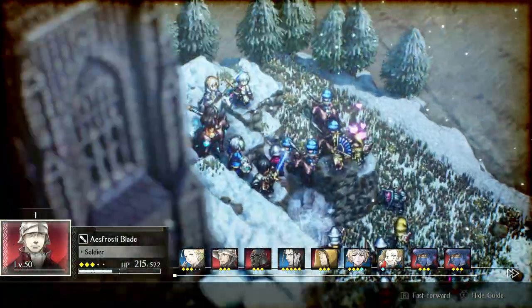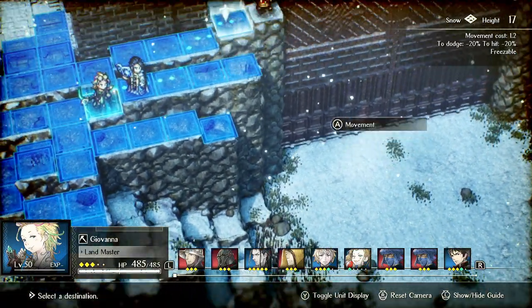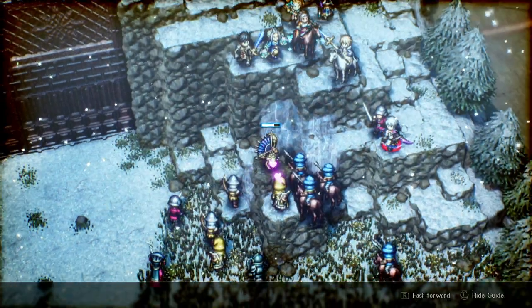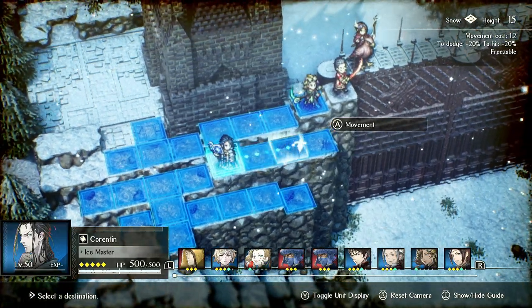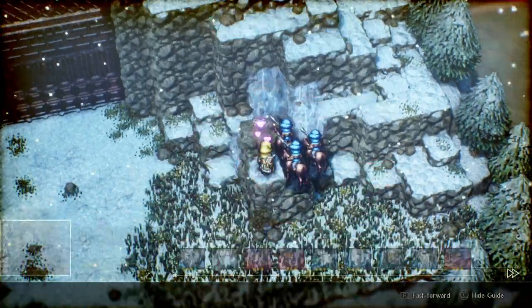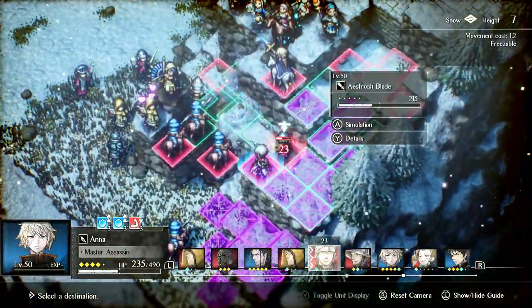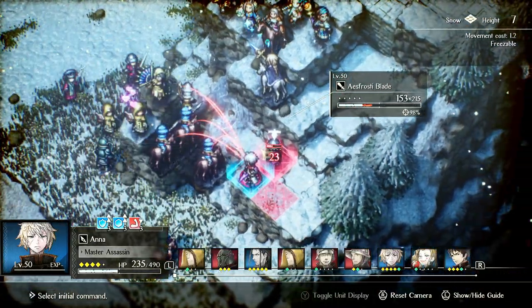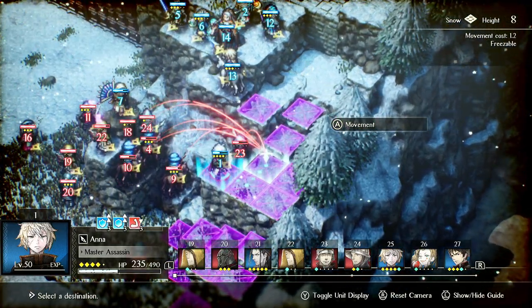Height also matters. Some of my units are on high ground - the higher you are, the more damage you deal when attacking down and the more accuracy you have. On the opposite end, if you're low in elevation and attacking up, you have less accuracy and deal less damage. It's extremely useful to hold high ground in this game, more so than in Fire Emblem where elevation usually only matters on specific tiles.